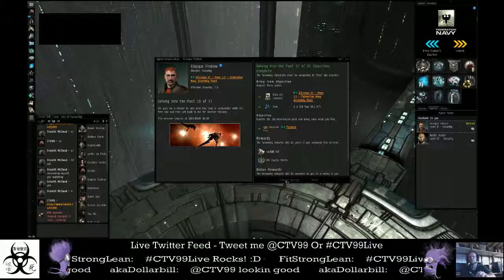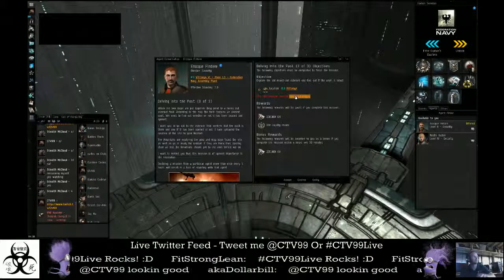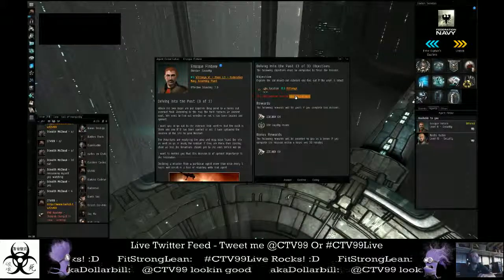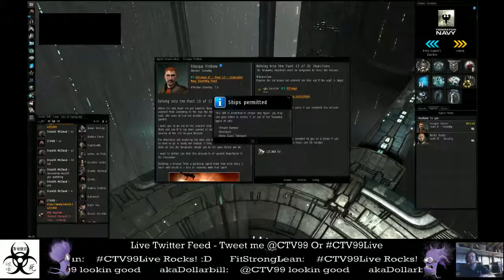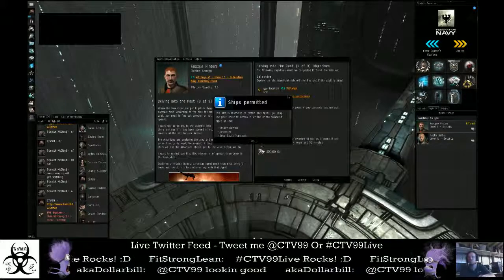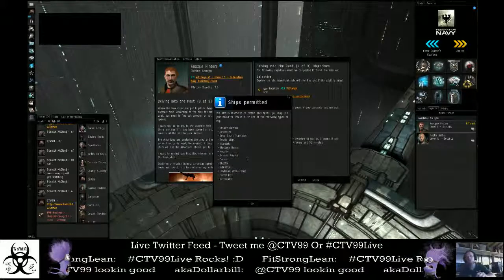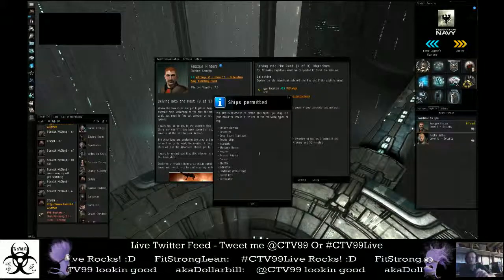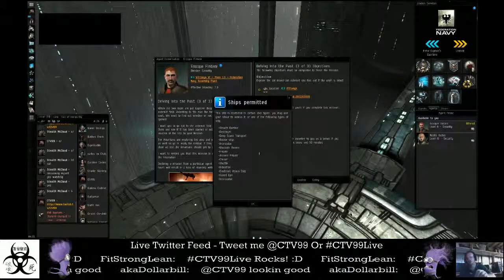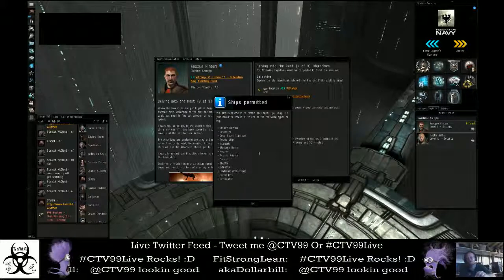Now we're going to go ahead and request the last one in this set. This one does say that it has ship restrictions, so I'm going to go ahead and check them. The only ships that you're allowed to take into the last part of this one are going to be a Stealth Bomber, a Destroyer, a Deep Space Transport, a Rookie Ship, an Interdictor, a Blockade Runner, Frigates, Assault Frigates, Cruisers, Shuttles, Industrials, Electronic Warfare Ships, Covert Ops, and Interceptors.